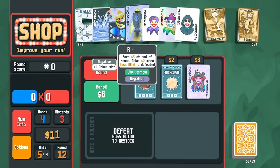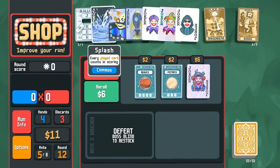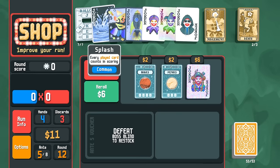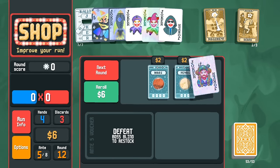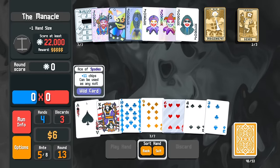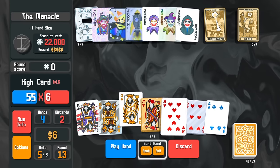Holographic Hiker isn't bad, but does Splash really add value at this point? Probably not. Adding plus multi is a little more important. I should have used the Judgment card — forgot about that, oh well. The Manacle here — want to create another glass card. We got one. Good.